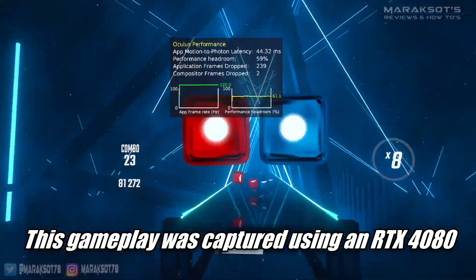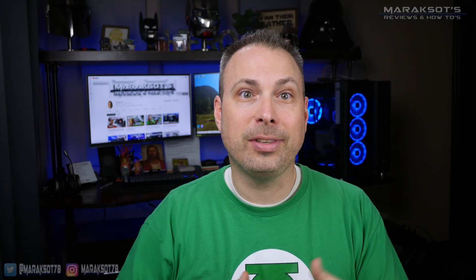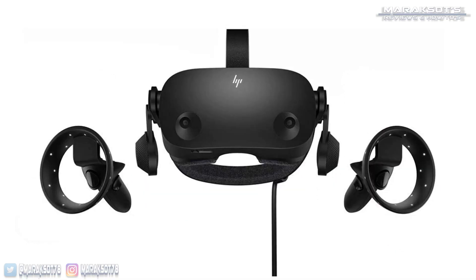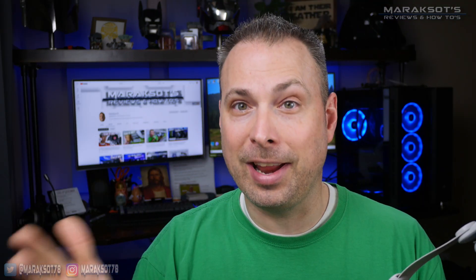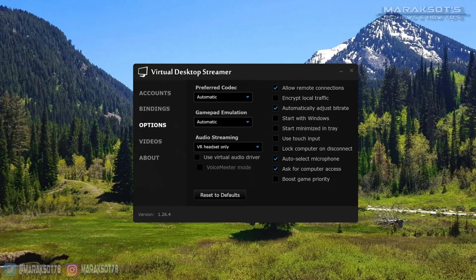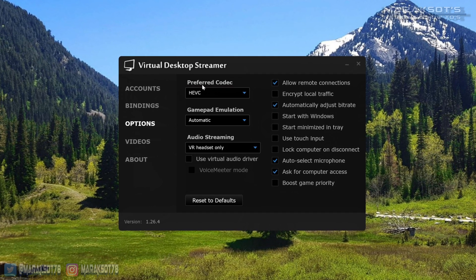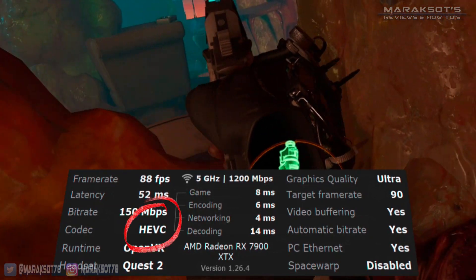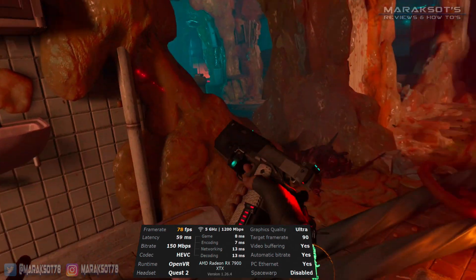This is only a problem for me because I'm using the Quest 2, which does not use HDMI or DisplayPort. For people using a Valve Index, Reverb G2, or some other headset, this will not affect you. It's not all bad news for AMD when using a Quest 2, though. While the Oculus software doesn't support H.265 encoding, Virtual Desktop does. And using H.265, this sharpened the visuals right up on par with what I'm used to seeing with my NVIDIA GPUs.